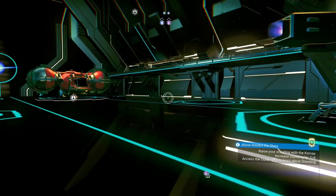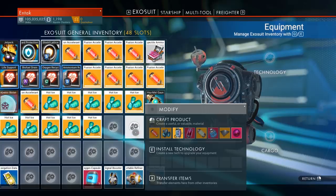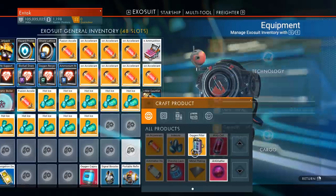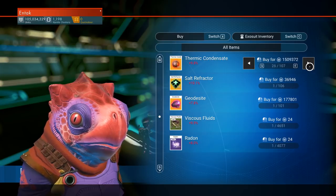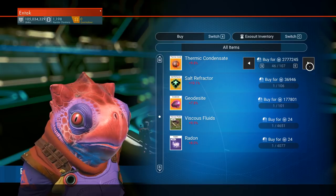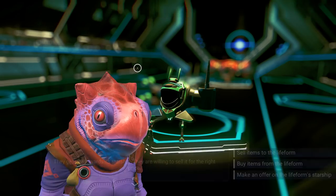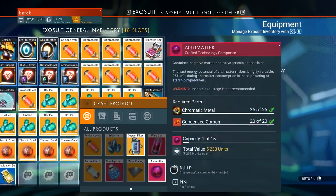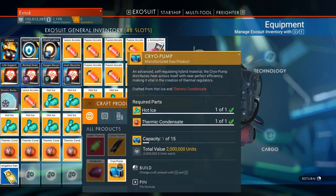The cryopump ingredients — hot ice and thermic compound — seemed a little easier to find. My math might be off since it's 2 AM. We got the thermic condensate and bought 50 of that as well. Total investment for the cryopump is about 27 million, so it costs a little bit more, which seems weird — you'd imagine the fusion accelerant would cost more.